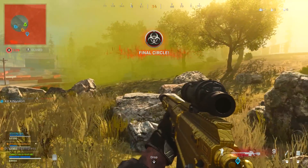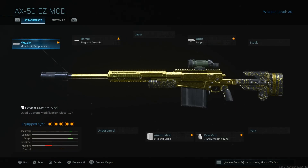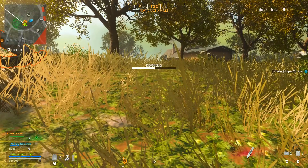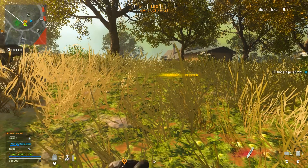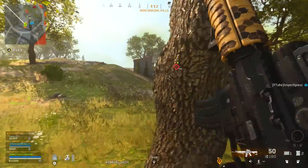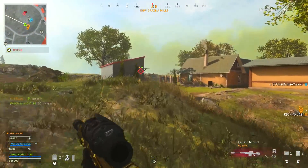For the muzzle, run the Monolithic Suppressor. This gives you sound suppression so people can't pinpoint exactly where your shots are coming from when you're holding a position. It also gives you damage range, which is super important in this game mode because it lets you get kills at super long distances.